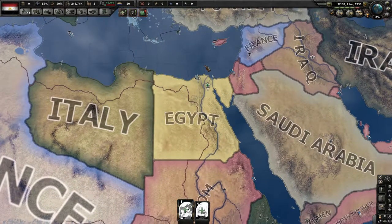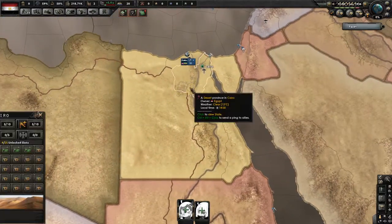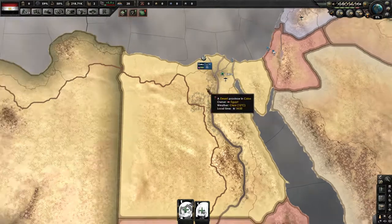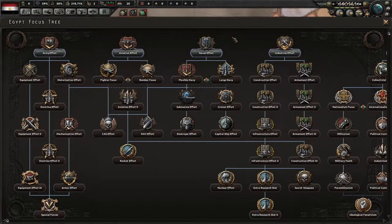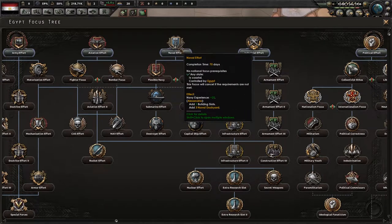When I make these videos, I like to ask myself: how can I optimize something as much as possible? With this, I was thinking how can I do this as quickly as possible — what's the quickest way to become free as Egypt? And I don't mind the anime mod, it's just something I have on because I can still do achievements with it on.